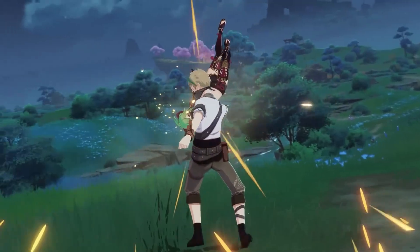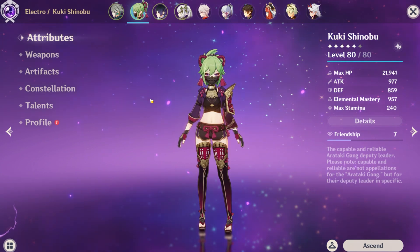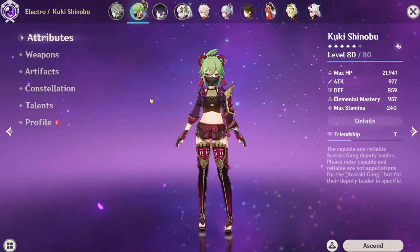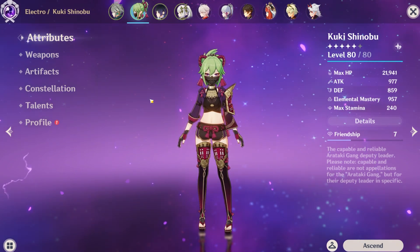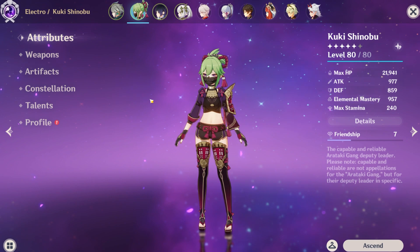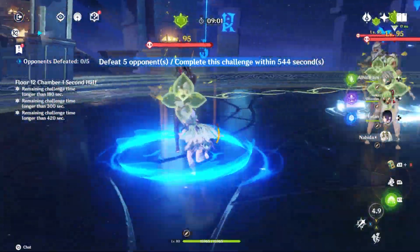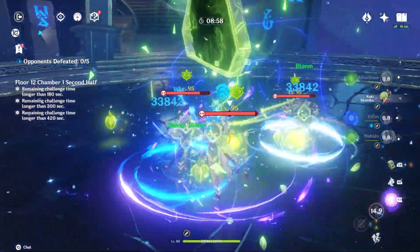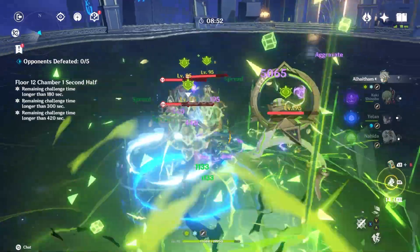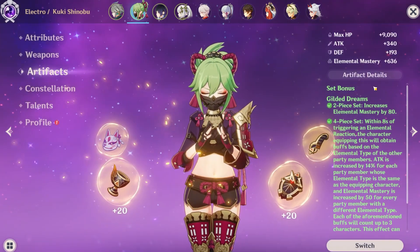Kuki Shinobu is definitely one of the characters you want at certain constellations and leveled up. She's one of the most used characters in the game for hyperbloom teams. Not only can she proc hyperbloom seeds with her ring from her skill, she's also able to heal your teammates, so you don't have to sacrifice a healer slot to fit electro application — you can have both in one.